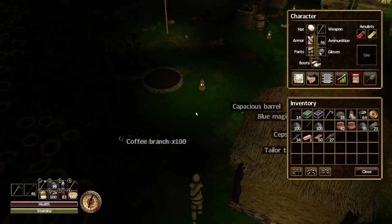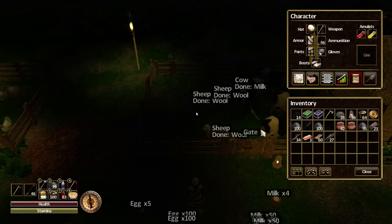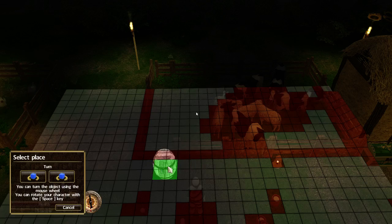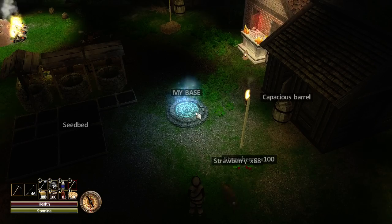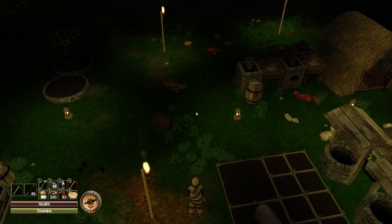I need another barrel in front of my animal pens for things like wheat, eggs, and milk. I think I've got enough to do another one. I'm not going to block the gate — let's put it there. That can take all the stuff I've got lying around here. I need another barrel over here for the farming as well — near here but not blocking the clay — so I need another barrel just here.